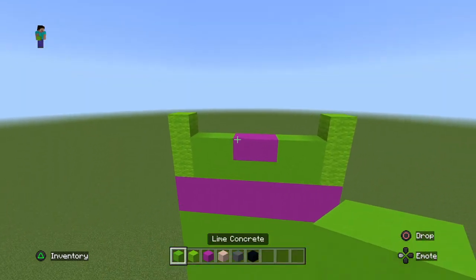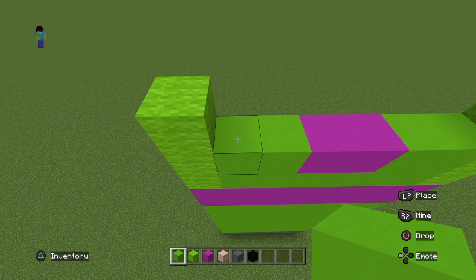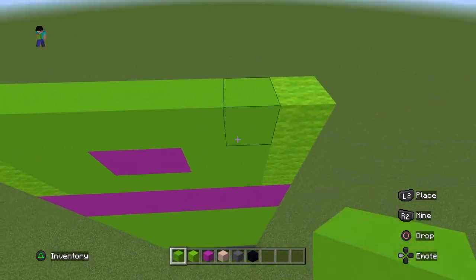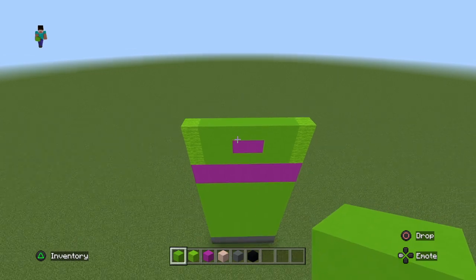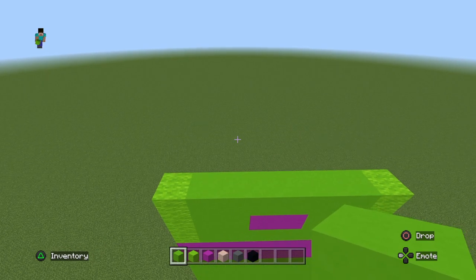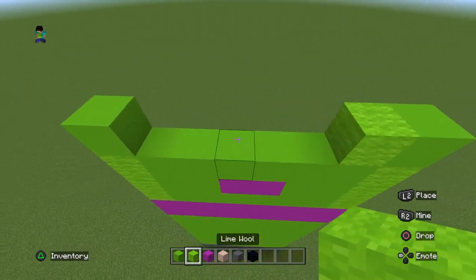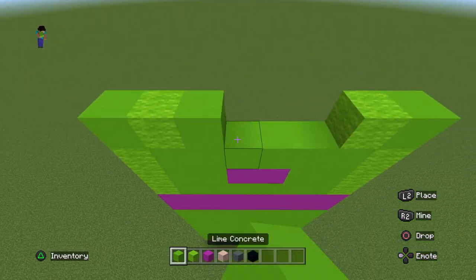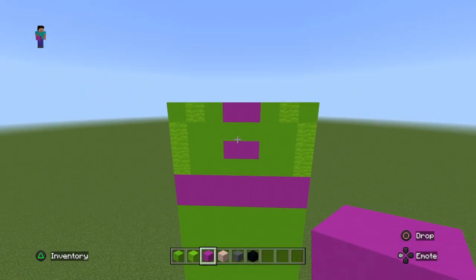For the next line do two lime coming in and then two magenta concrete in the middle — this is going to be the start of the question mark. Then do just another row of lime concrete. Then you want to place a lime concrete on either side, a lime wool either side of that, another lime concrete either side, and then magenta concrete in the middle.